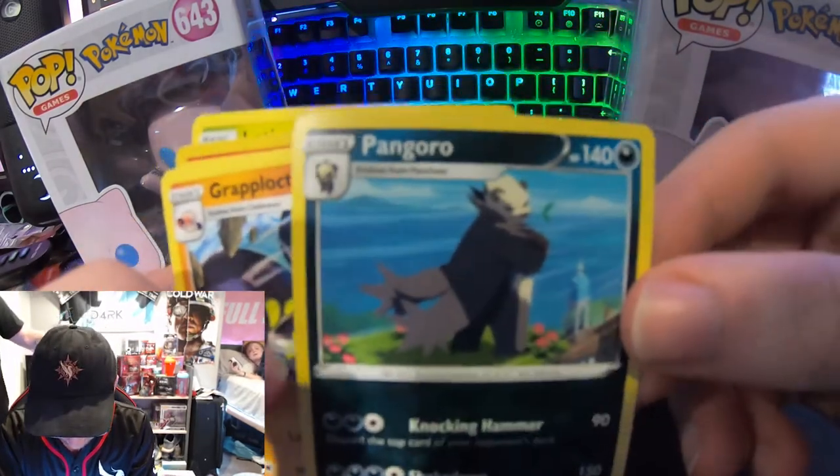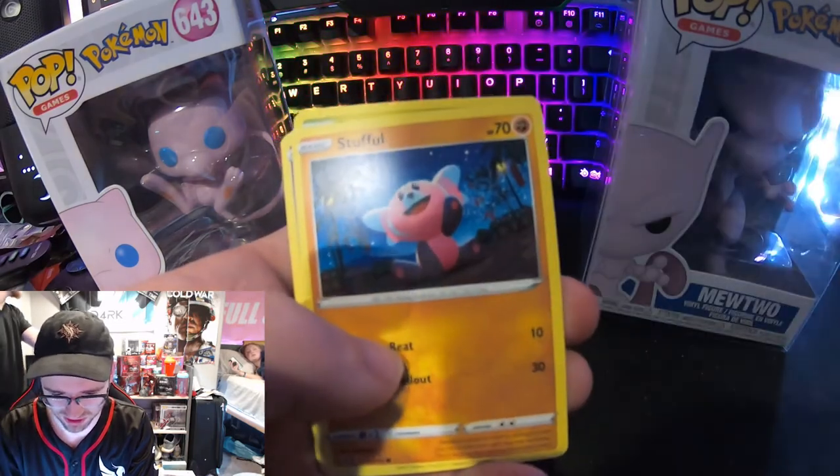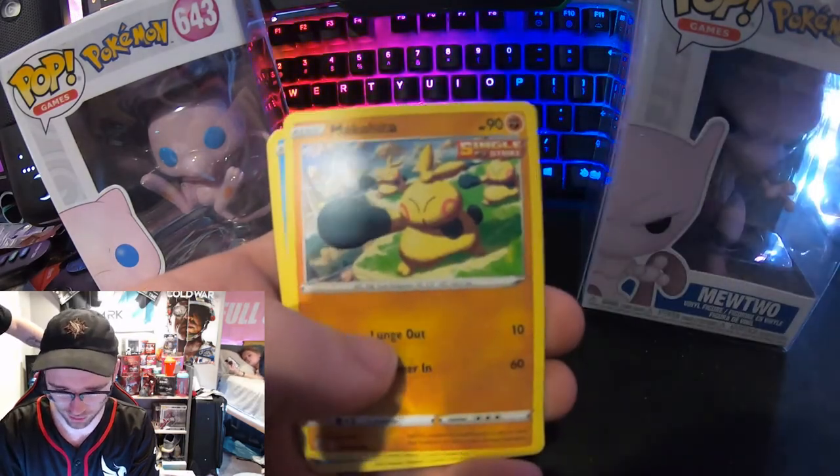Pangoro — this kinda looks cool. Grapplock, Stufful — that card's cute. Sandygast, Plusle and Minun, Makuhita.